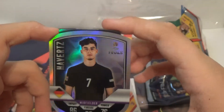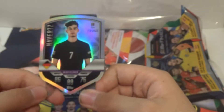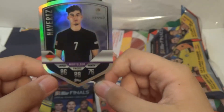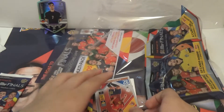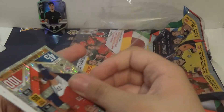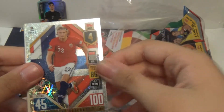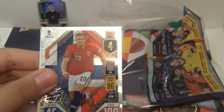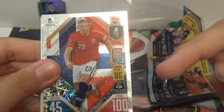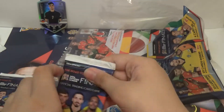I wasn't actually going to put the title as something for one, but they're so cool. They look like they actually have a stand on it. Let's go for the rest. We've got Laporte — and oh, let's go — Erling Haaland, now at Man City, 100 Club. I think it's the first 10 or 12 that get a 100 Club. Not bad. Let's get into the next pack.